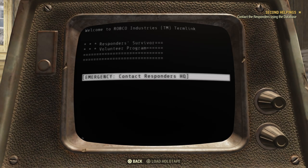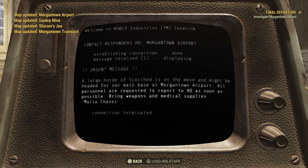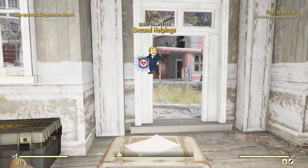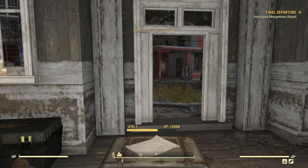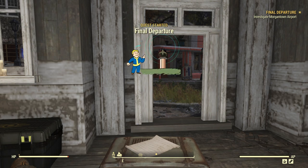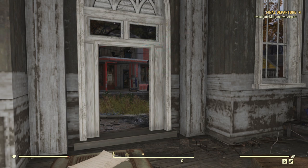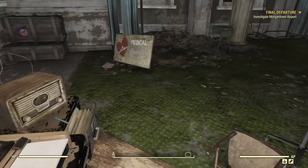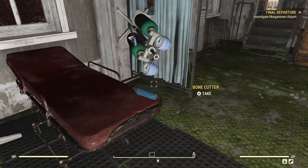We can log in now that we are a volunteer, and the next place they're going to want us to go is Morgantown Airport. If you did the level 20 quick start, I would recommend going ahead and following that quest to head towards Morgantown Airport, because you will pick up your first suit of raider armor. But that's not going to do us much good as we're doing the Fresh Dweller.